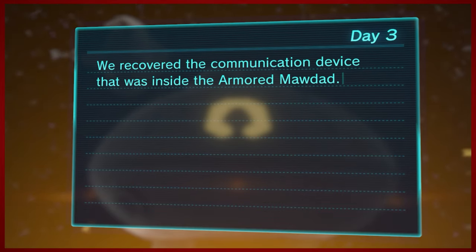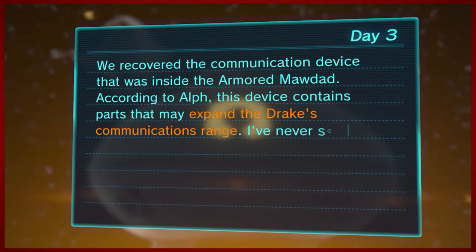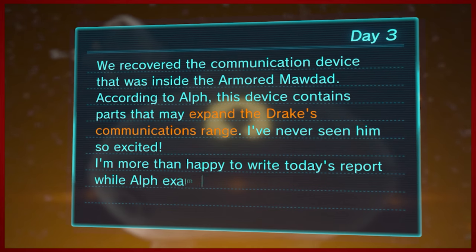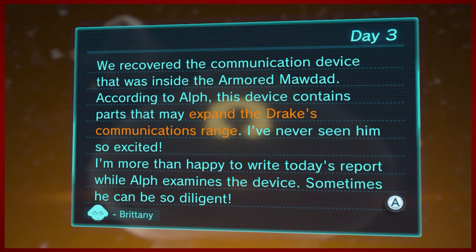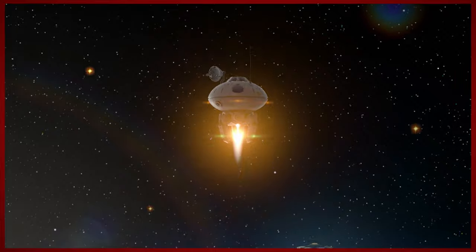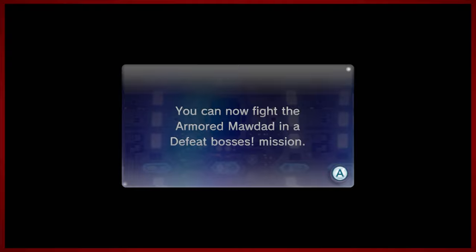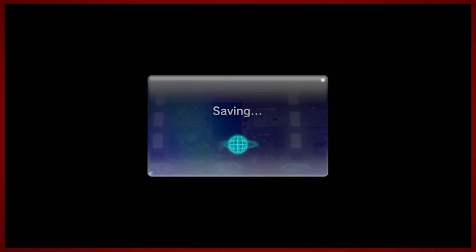Today's log is from Brittany: 'We recovered the communication device that was inside the Armored Modad. According to Alf, this device contains parts that may expand the Drake's communication range — I've never seen him so excited. I'm more than happy to write today's report while Alf examines the device. Sometimes he can be so diligent. Signed, Brittany.' That was very kind of you, Brittany. She's definitely the sass bringer of the group. And if you want to do a defeat bosses mission, you can fight the Armored Modad there if you'd like.